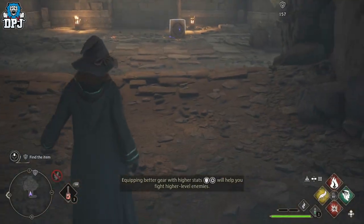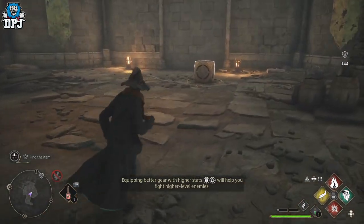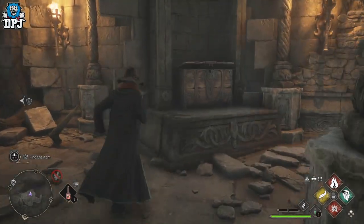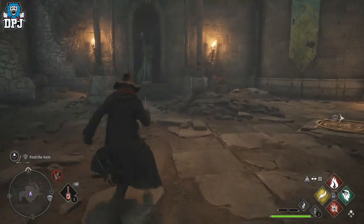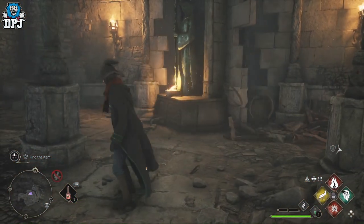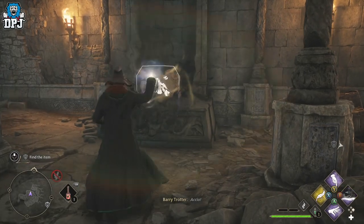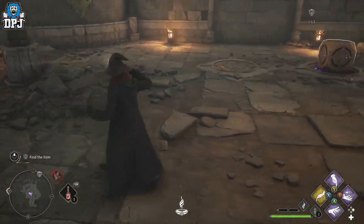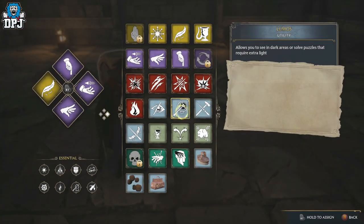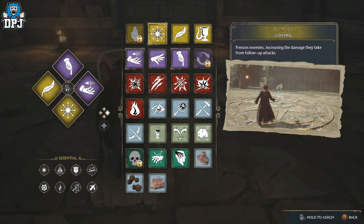Once you're in here, the first room is pretty simple to solve. You can see there are two dice and platforms that you need to access. On either side of the room there are statues that spin around when you use Incendio near them. The one on the right will reveal a chest for you, and the one on the left will reveal the second dice that you need. Look closely at the dice — they have symbols on them.